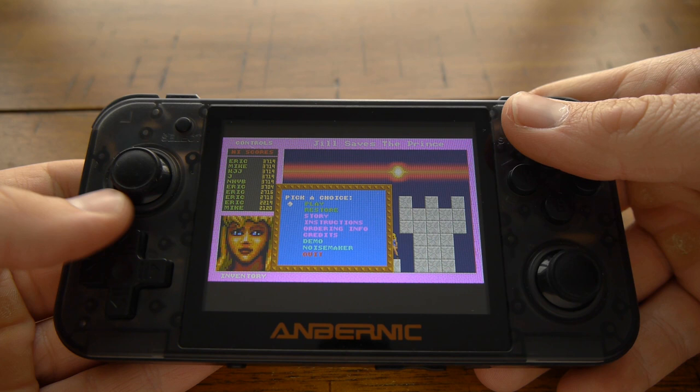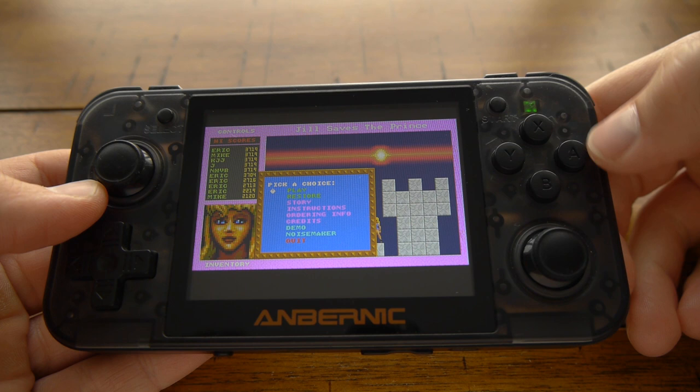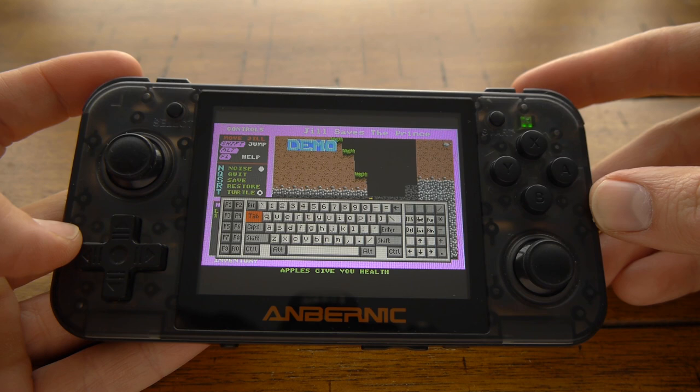The way the keys work by default: the start button is the enter key, this is the escape key, the space bar is the X button, there's a control button and an alt button, which you'll mostly be using. The Y button defaults to left shift, which you probably won't use much. The bumpers are backspace, and the left bumper will pull up your on-screen keyboard if you need to input something.